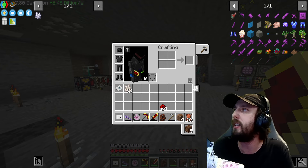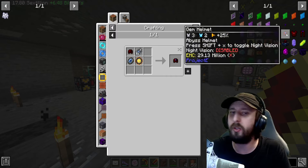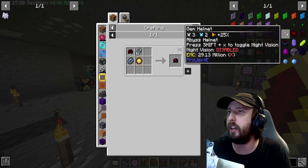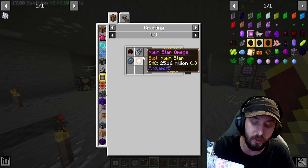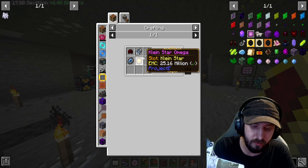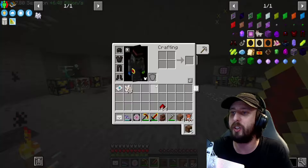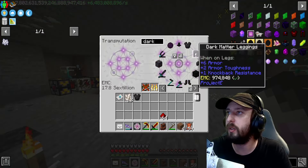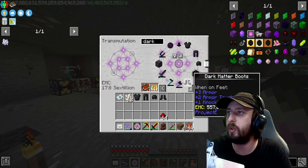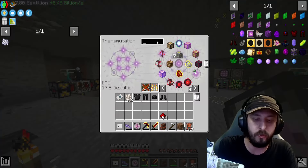Chat says you only need gem boots to fly - oh neato, Illusion, I'll keep that in mind. But I plan on making the full set. In order to do that we've got to make red matter and upgrade it from there with the Klein Star, which I already have. Let's get back to it - red matter first, which means dark matter.